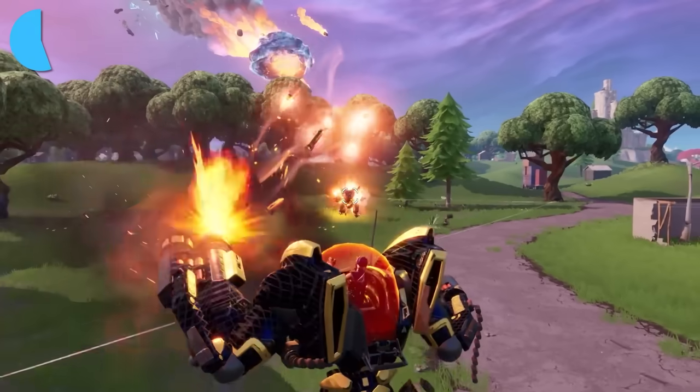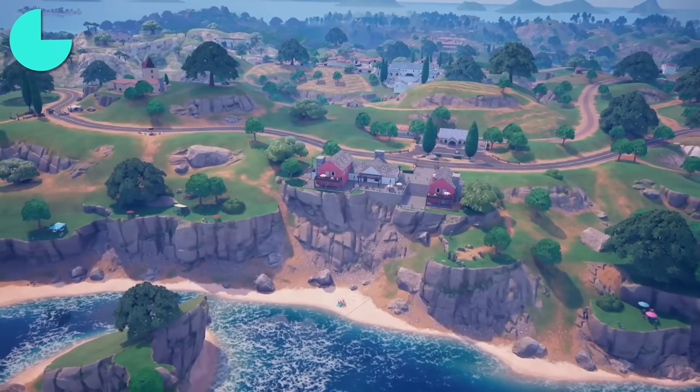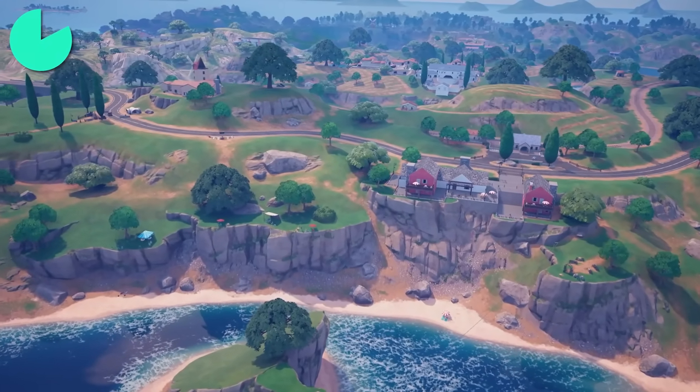There will even be a power armor item, which could work similarly to the mechs from Season X — hopefully not as overpowered. You can also spot the desert biome around the new location as well as palm trees, so this POI will be somewhere around the south end of the map, meaning the new biome will likely be added right where the sandstorm's headed.